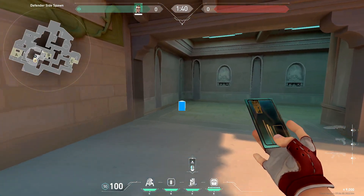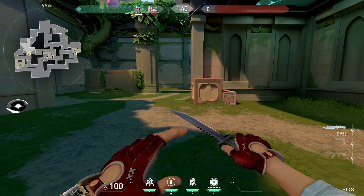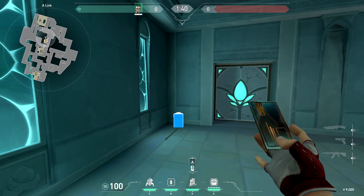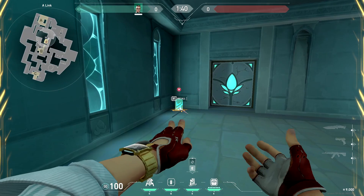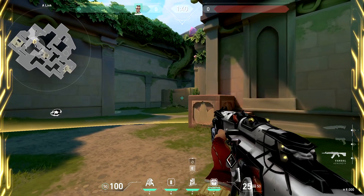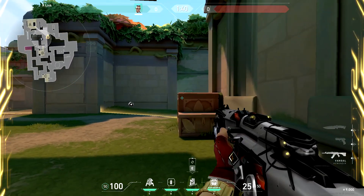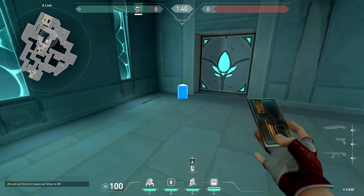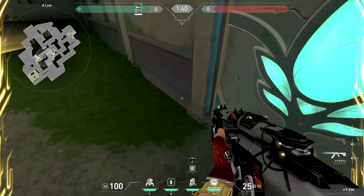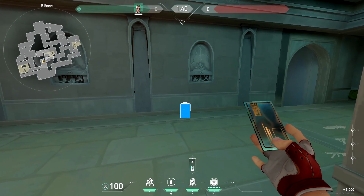Now we're going over the teleporters. With the new distance buff you can place teleporters a lot further. One of the best TPs is to fight towards main or slant — you can place it here, run all the way back towards stairs where the barrier is, and walk out A main with this TP. You can push all the way to the corner of slant, take a fight, and TP out. Alternatively, place it in this corner and still play slant.